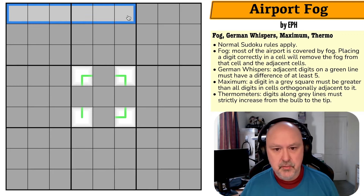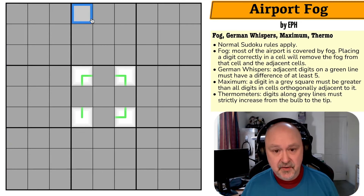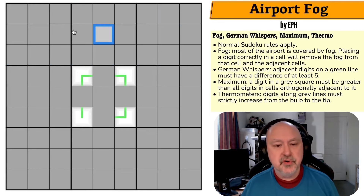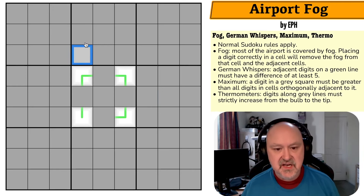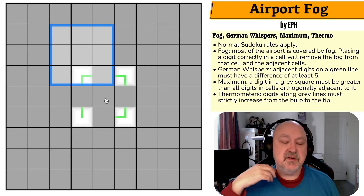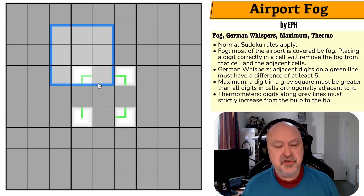Let's have a look at 'Airport Fog' by EPH. Standard sudoku rules apply — in every box, row, and column the digits 1 to 9 must be placed without repetition. Most of this grid is covered in fog. Under the gray are almost certainly clues — it's a cloudy day at the airport. When you place a digit correctly, all of the digits touching that cell and the cell itself will have the fog cleared away. It becomes a beacon in the fog, revealing the constraints hidden below.